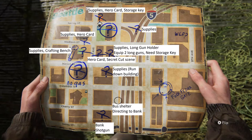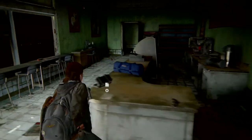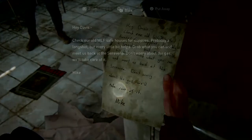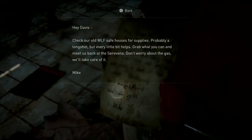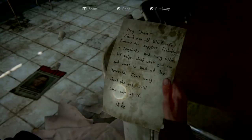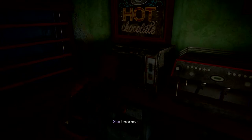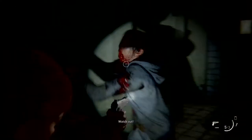The building opposite requires you to have the storage key. If you look at the directly north fuels location on the map, I've listed a storage key. Go to that location, pick up the supplies. There's also a hero card inside here — pick up the hero card. When you go into the bathroom to open the door, a runner will rush at you — it really made me jump, and as you can see, I panicked. Simply dispose of the runner, go inside, pick up the loot. You'll find the key. Make sure you turn the key over — the key will tell you the location, which is where it's marked on my map for the long gun holder.